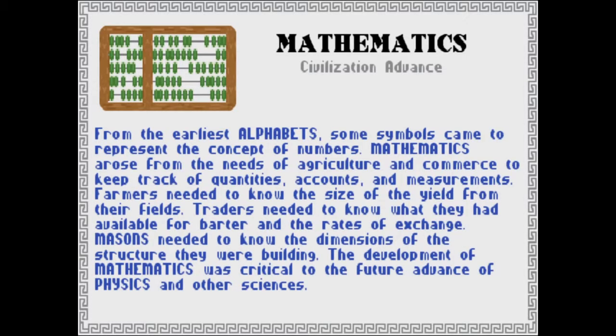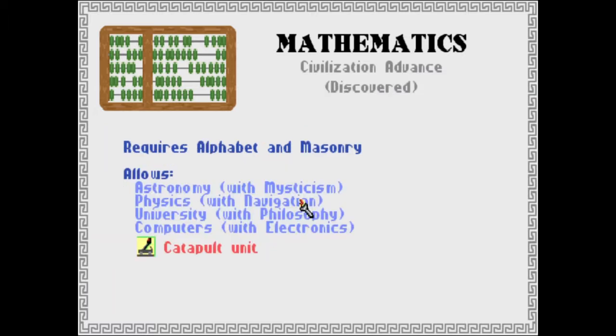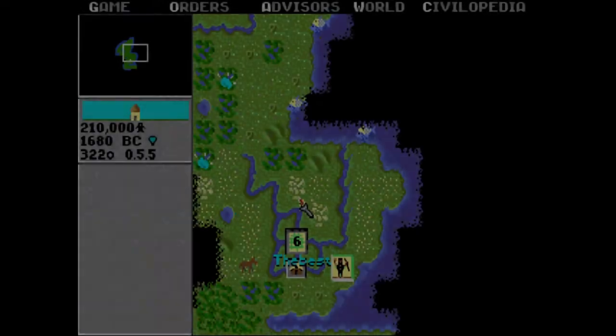From the earliest alphabet, some symbols came to represent the concept of numbers. Math arose from the needs of agriculture and commerce to keep track of quantities, accounts, and measurements. Farmers needed to know the size of the yield from their fields; traders needed to know what they had available for barter and the rates of exchange; masons needed to know the dimensions of the structure they were building. Development of mathematics was critical to the future advance of physics and other sciences. I need Masonry — I think you've got it, you've got Masonry already. That's the bricks — yes, that's the bricks. This is going to allow you to do Astronomy, Physics, University, and Computers — smart stuff. You got a Catapult — you can build Catapults now.